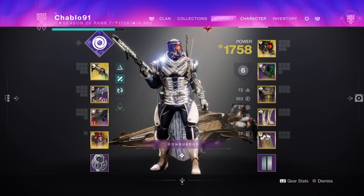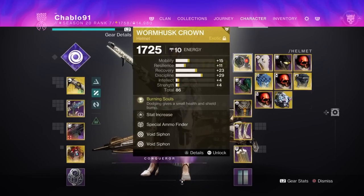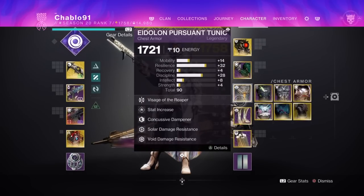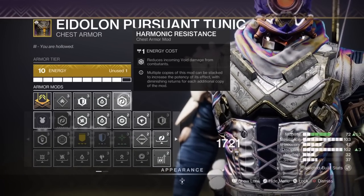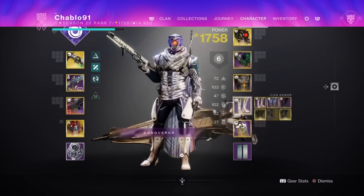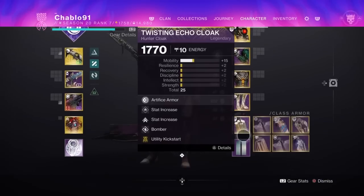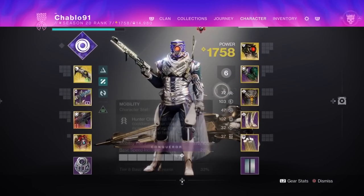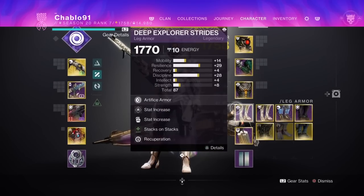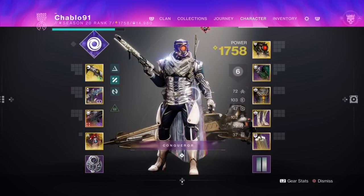The build doesn't matter all that much. I've got double Void siphon, Special Ammo Finder, double Grenade Kickstart with Balsam Detonation, Concussive Dampener, solo damage resistance, and Void resistance, which helps out here. On the legs: Stacks on Stacks, Recuperation, Bomber, and Utility Kickstart — doubled up. Utility Kickstart actually saved me because my mobility was poor. But that's the setup I recommend.